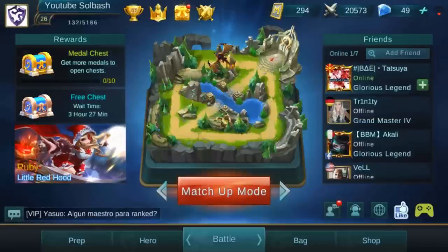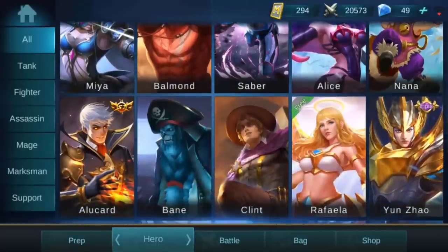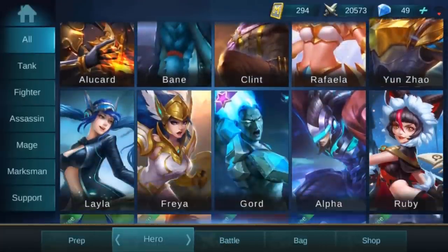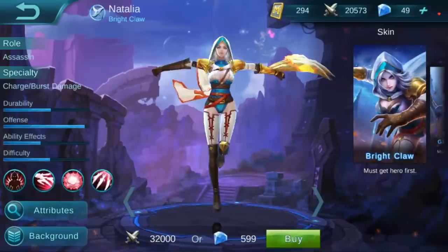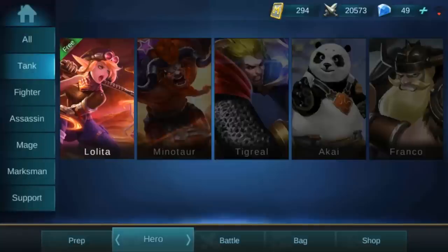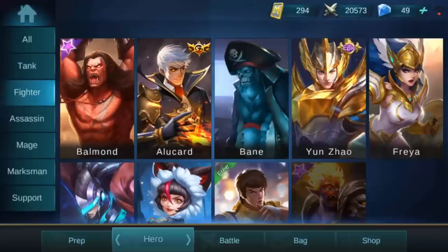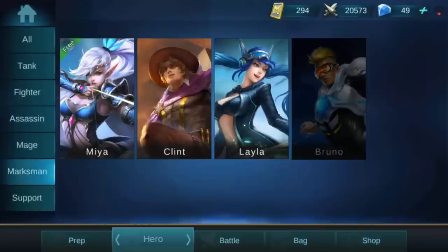Moving on to the second tab on the bottom, this is your hero tab. This lets you see every hero that is currently in the game. You can scroll through them and select on them. You can basically filter down to what type of hero they are if you're looking for something specific or just looking to find a hero a lot easier.